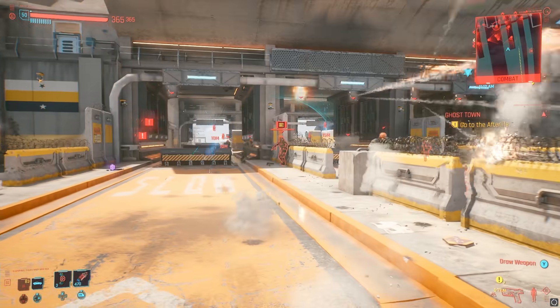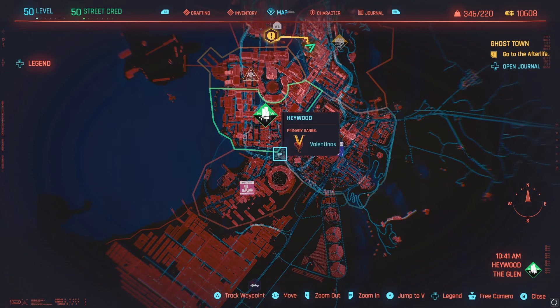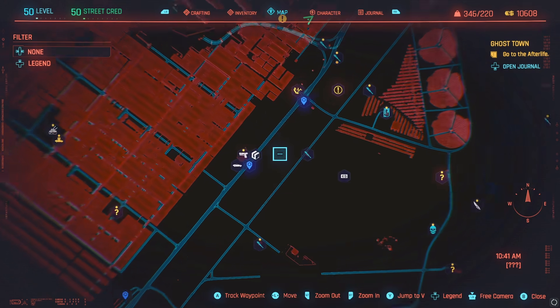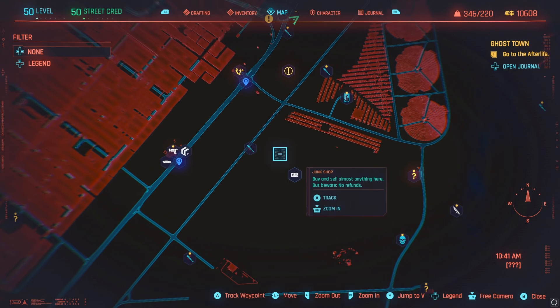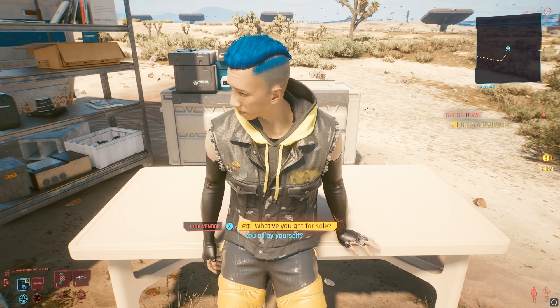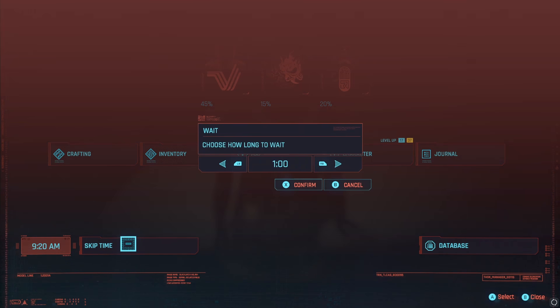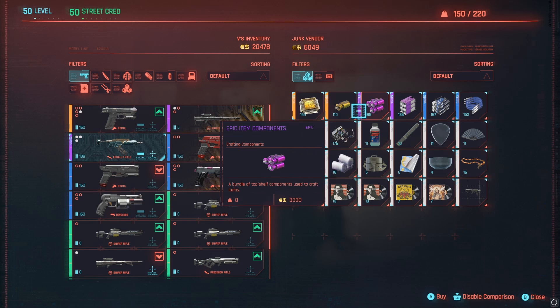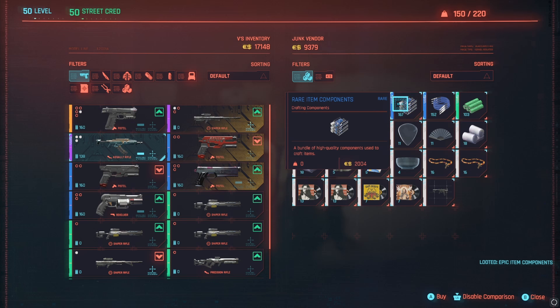I'll link it after the first paragraph of the description if you need it. Now that you're at least level 30, head to this junk shop in the middle of nowhere near the Las Palapas Motel Fast Travel. Go ahead and buy up all his common, uncommon, rare, and epic item components.